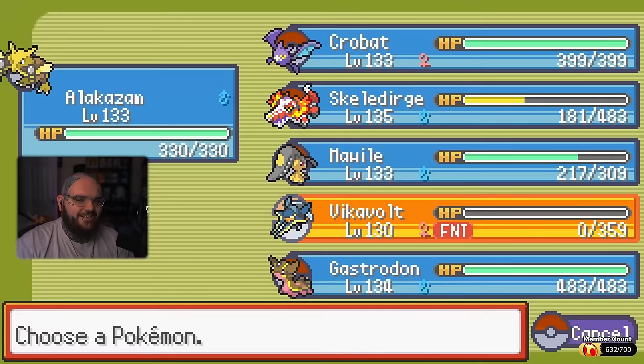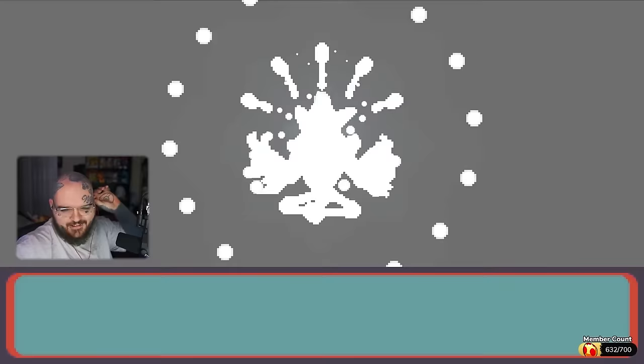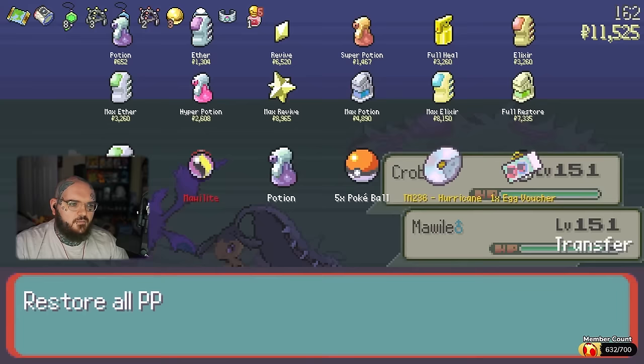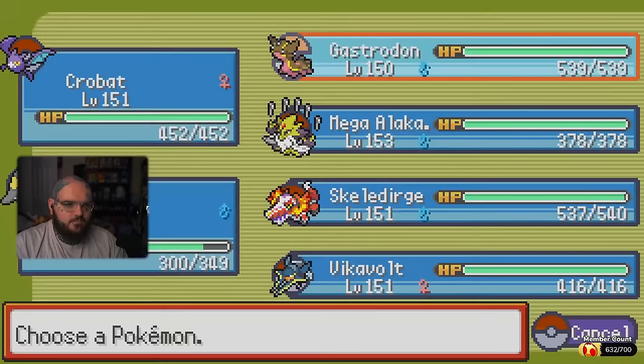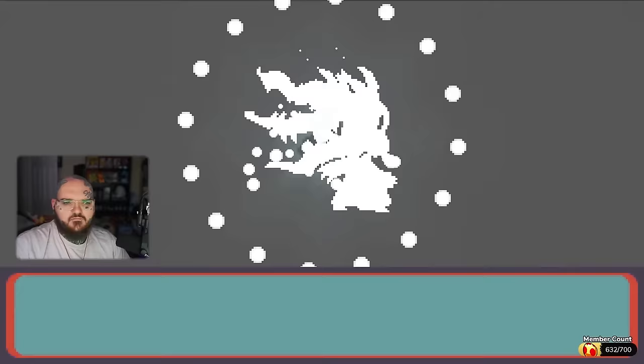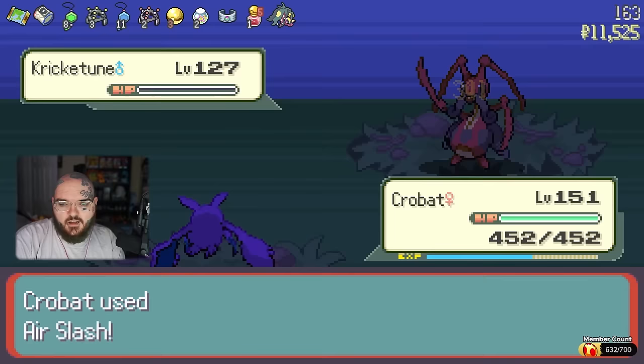Yes! That's what I like to see. I'm going to be real — Mawile, I need you to mega evolve. It has to happen. You've got to mega evolve, girl. Yes! Oh baby. It might actually be over now. Now that my team's fully complete, all I have to do is beat the run. That's what we call manifesting.